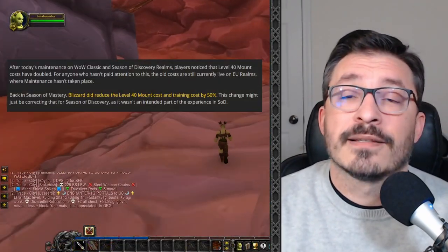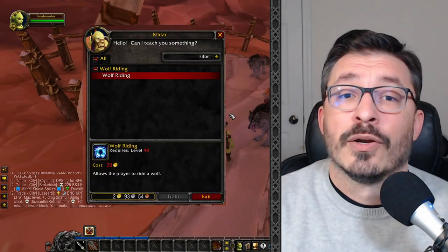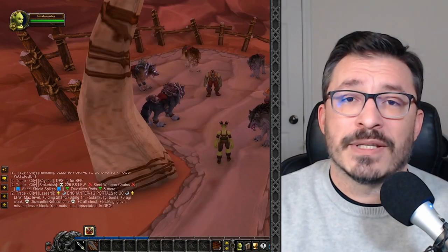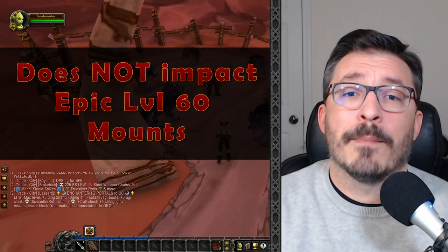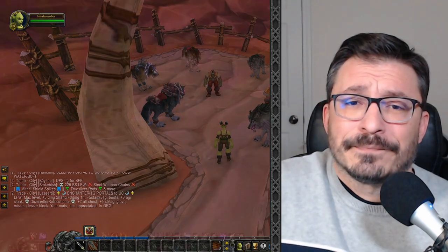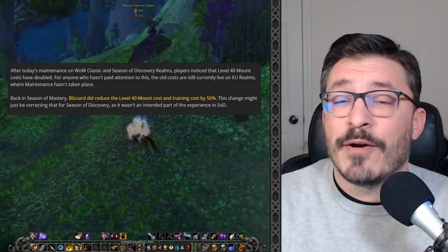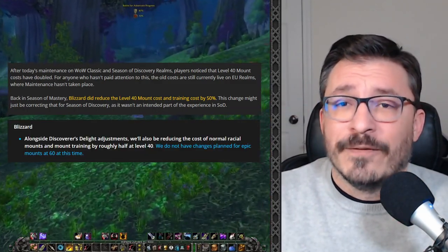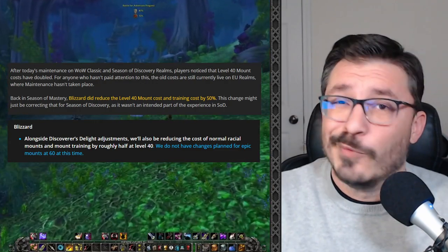There was also an adjustment to mount prices at the beginning of February, when training and mount prices doubled. Currently the cost of riding training is 20 gold and a mount is 80 gold, so we're going to see these prices reduced by 50% to 10 gold and 40 gold respectively. This change does not affect epic mounts at level 60, though that may change in future phases. There's speculation the price increase was because the reduced price from Season of Mastery was carried over in error, and this is just a reversal of that decision.